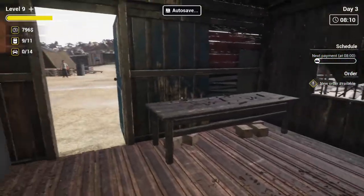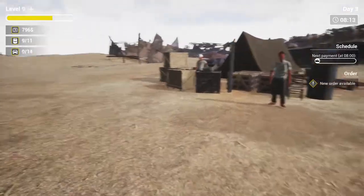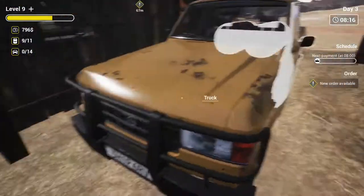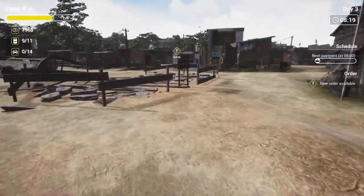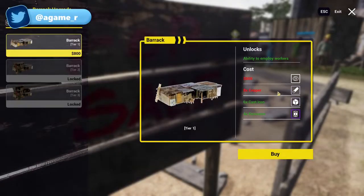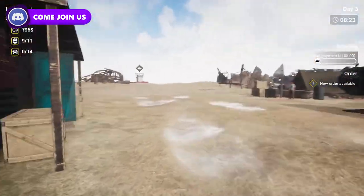Hello everyone, welcome back to the channel. My name is Inside Airgamer, welcome back to Graveyard Ship Simulator. Today we've got a new ship down there. We're going to bring the car as well. Last episode we unlocked some new stuff, and the barracks would be next. We need copper, we've got the kerosene, and we need $800, so we might be able to build the barracks today.